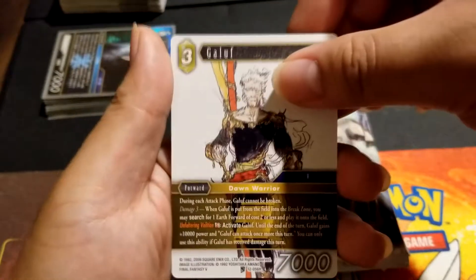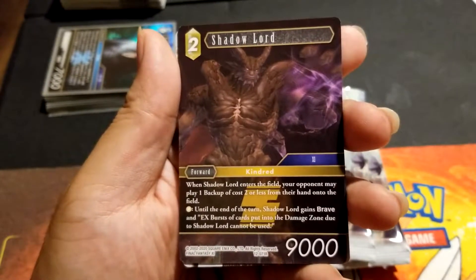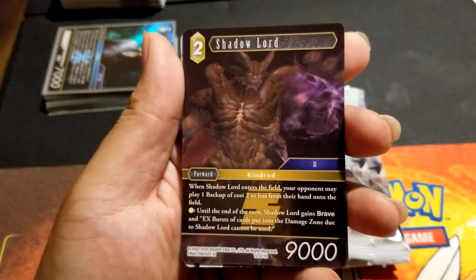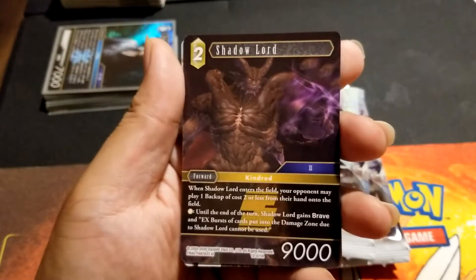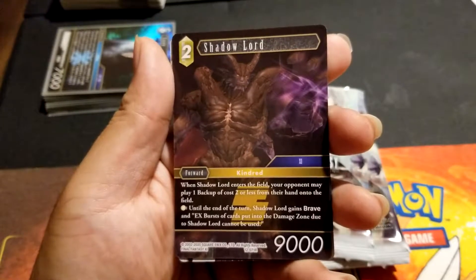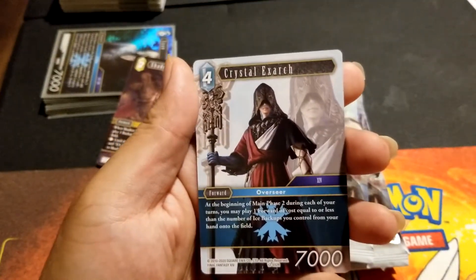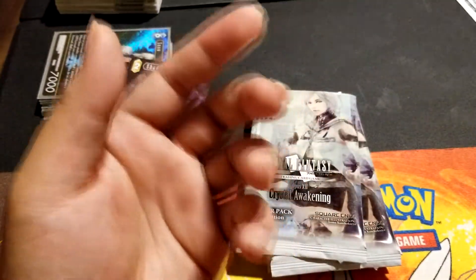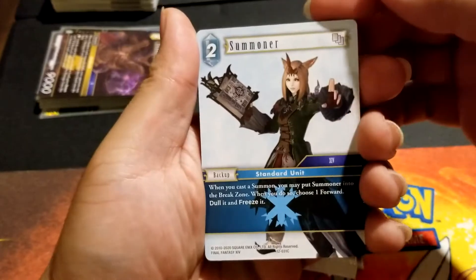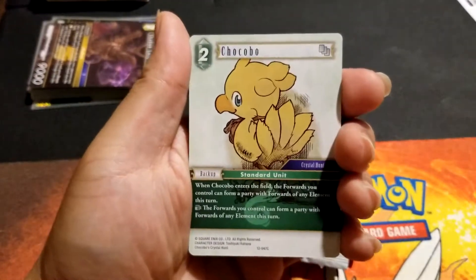Shadow Lord — a two-drop with 9K, what is this? When he enters the field your opponent may play one backup of cost two or less from their hand to the field. Pay one earth — until the end of the turn Shadow Lord gains brave and ex-burst. Cards put into the damage zone due to Shadow Lord cannot be used. You can grab him with Golbez — he's even better than I thought. There are so many deck possibilities in this game that I really like.